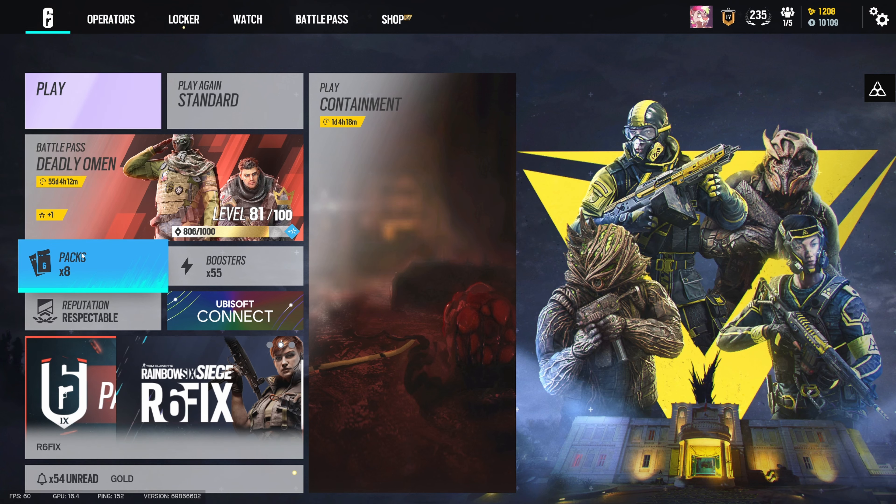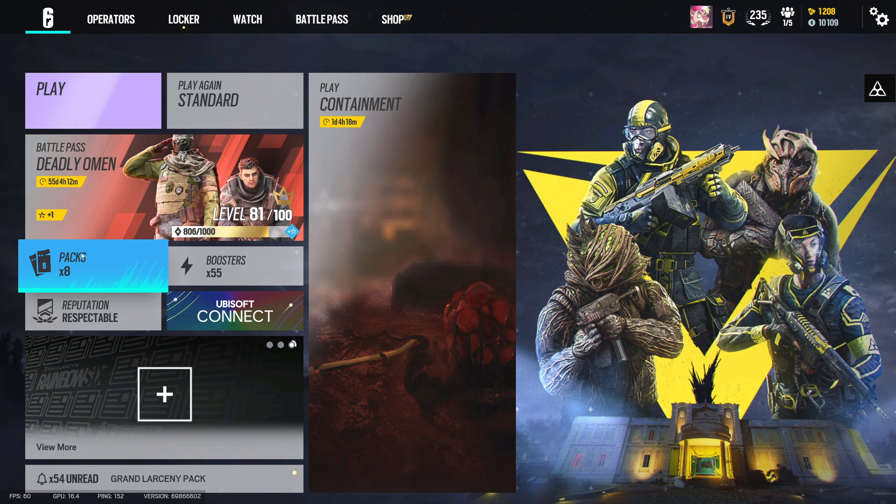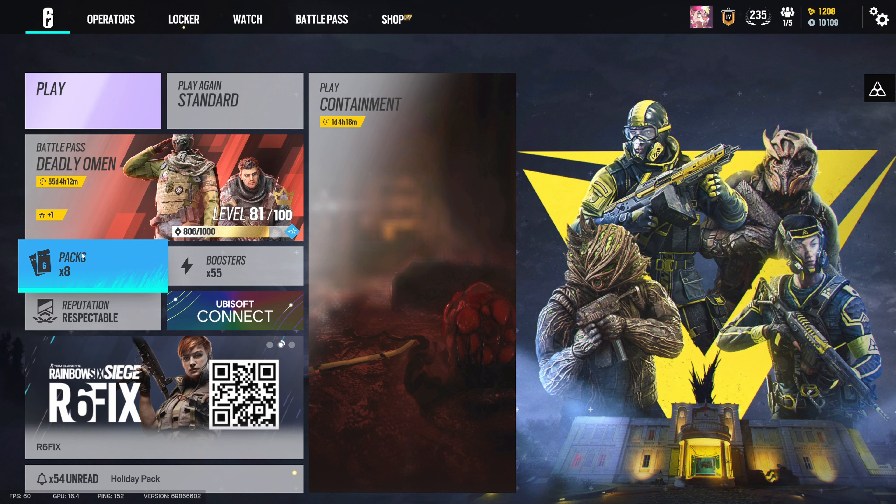In today's Siege video I will be opening up five alpha packs. These alpha packs will determine what operators I can play. For example, if I get an MP5 skin I can only play people on defense who have an MP5. If I get a Lion skin I have to play Lion. If I don't get any skins for one of the teams — for example if I don't get any attacker skins or any defender skins — I have to play Recruit on that side.